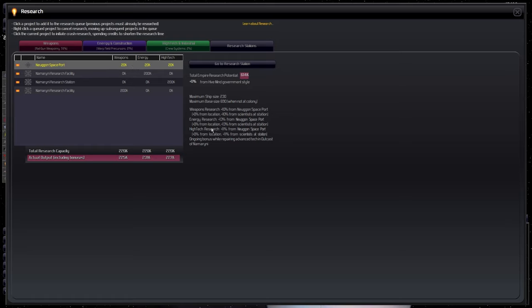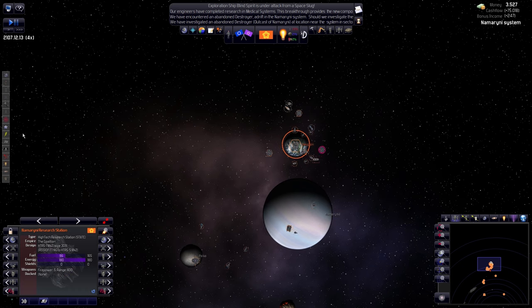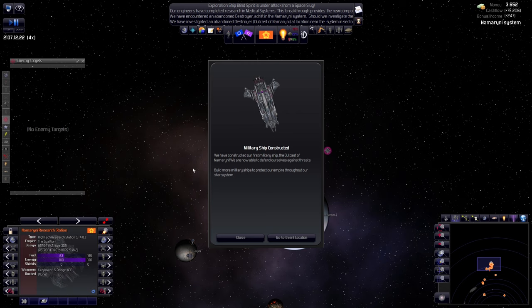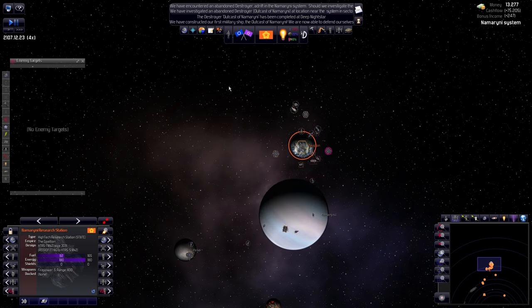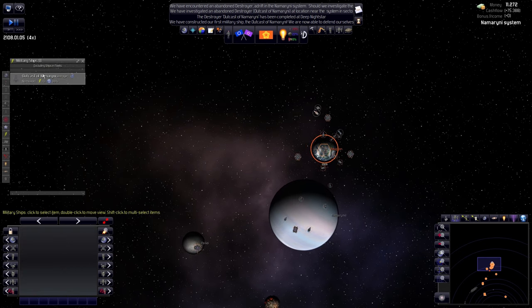Are we way above? Total research capacity versus actual output including bonuses — two, four, six — so we're over our research potential. I'm okay with that. In terms of where is that military ship — the military ship has been constructed, so now it should be added. Where are you? Military ships — there you go.